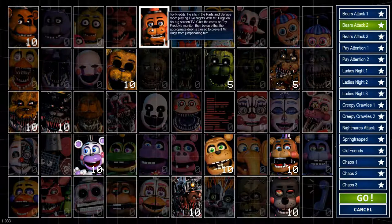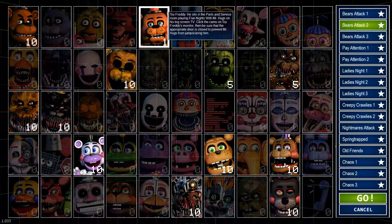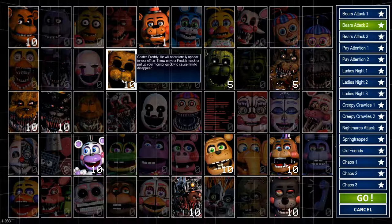Toy Freddy is on level one so he's not really an issue, but we're going to be using the death coin on him as a little guide on how to use the death coin. Getting rid of him makes the night easier. We also have Golden Freddy.